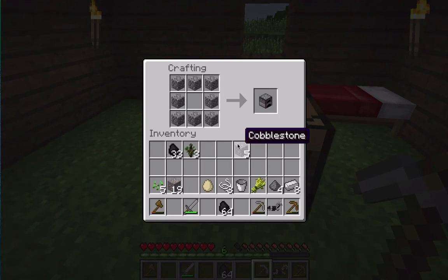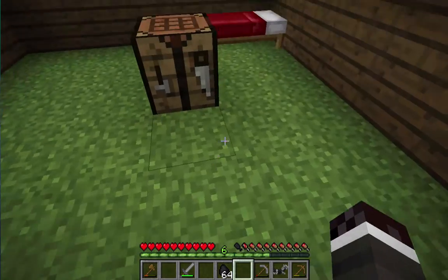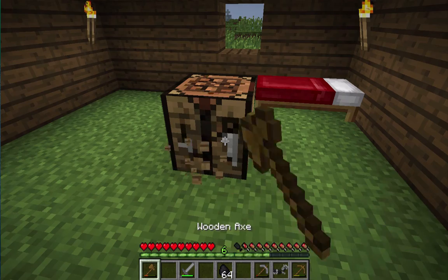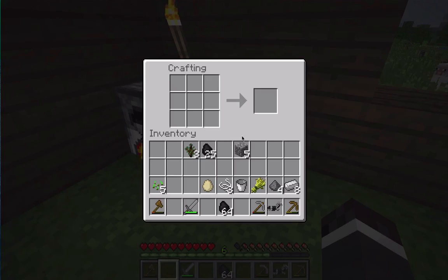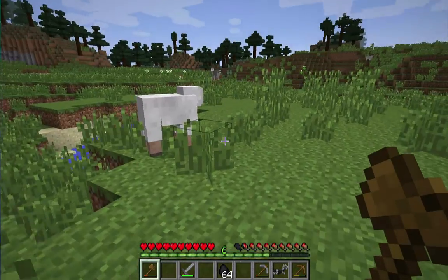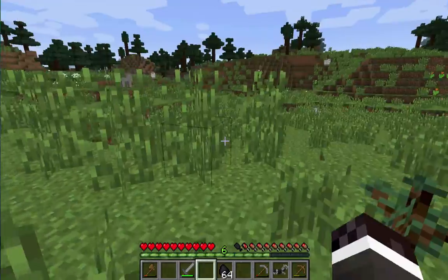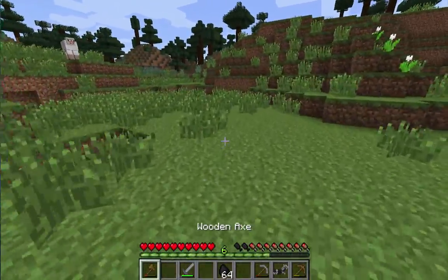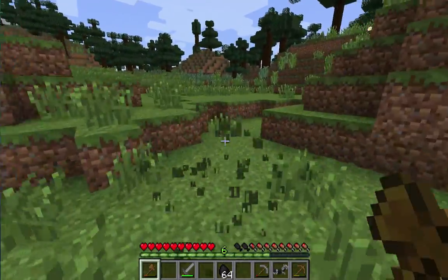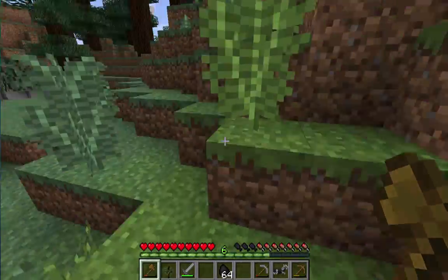First of all, let's just make a furnace — put it in the corner right there. Let's smelt some iron. Make it all look a bit nicer. Let's make a chest. Let's grow some saplings right here to have easy access to trees. Let's just chop down one more tree. Now we can set up the furnace properly.